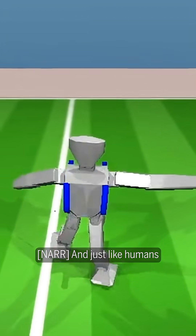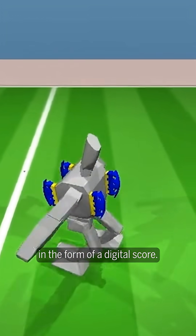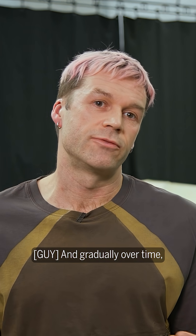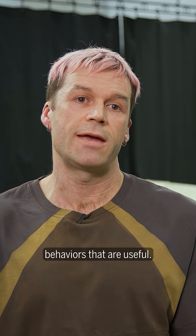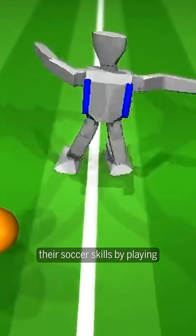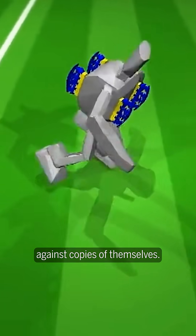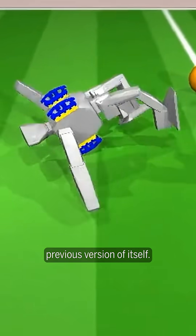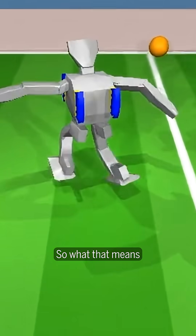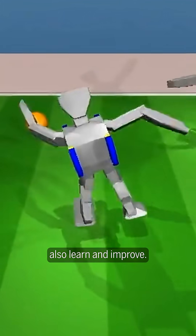Just like humans, the simulated robots were motivated by a reward in the form of a digital score, and gradually over time they learn to reinforce behaviors that are useful. The robots then hone their soccer skills by playing one-on-one matches against copies of themselves — always playing against some kind of previous version of itself, meaning the opponents also learn and improve.